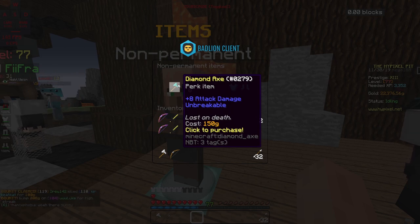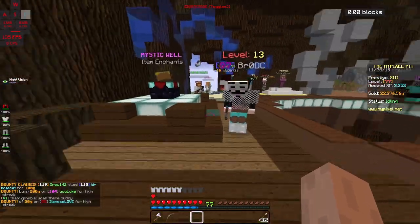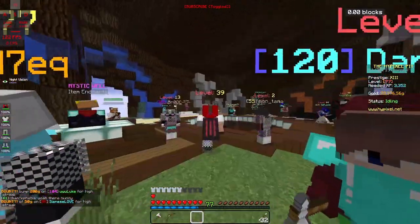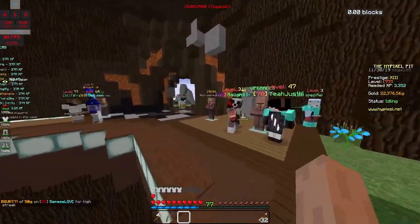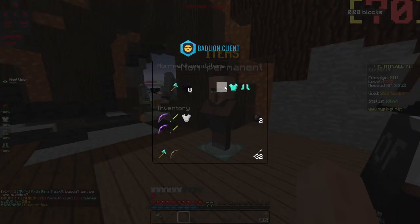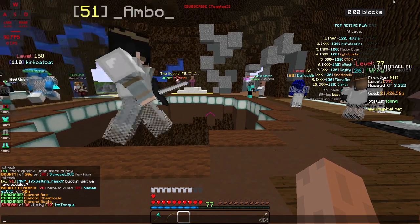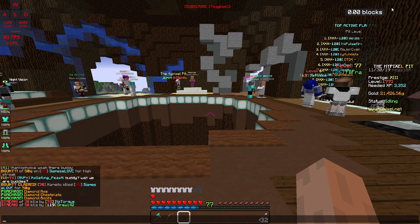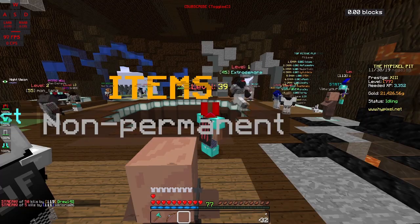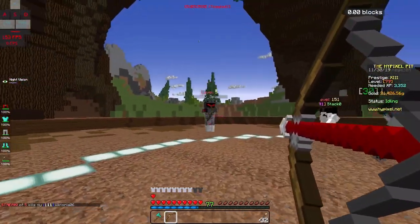Besides getting mystics, other than that it's a really good perk system. I'm gonna go ahead and put the block reach tool over here and test out the reach distance. Some people say the axe gives you extra reach and some people say it doesn't. Personally I don't think it does, but we're gonna go ahead and try it out.